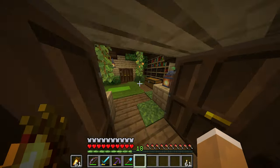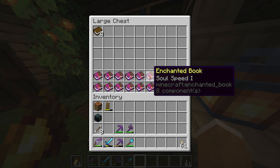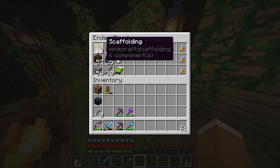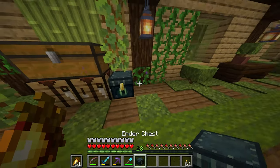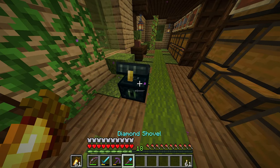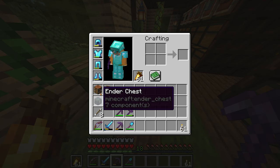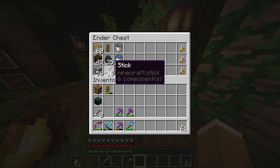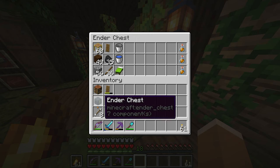From those Nether trips I also have a lot of Soul Speed enchanted books to put on some gold boots I'll craft at some point. I also crafted an ender chest and put some important stuff in there — so if I'm far away from base I can place it down and grab resources from anywhere, then pick it up with my Silk Touch pickaxe. It's been so much more convenient, like a little extra inventory. So many times I've been out and needed torches or wood to craft something quickly — the ender chest has saved me.